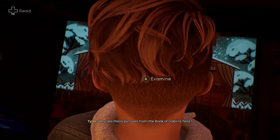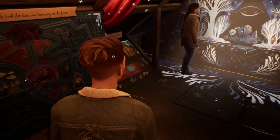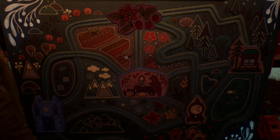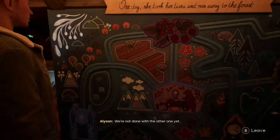Why are these pictures from the Book of Goblins here? I don't know. I want to take a crack at this one before we try to figure out any others. It seems like it's not doing anything. Maybe it's broken, or maybe we just need to solve the puzzles in order. We're not done with the other one yet.